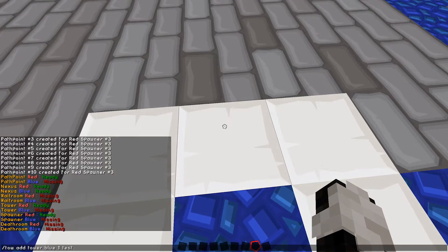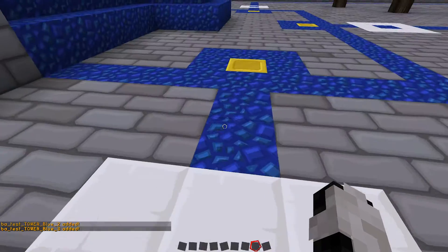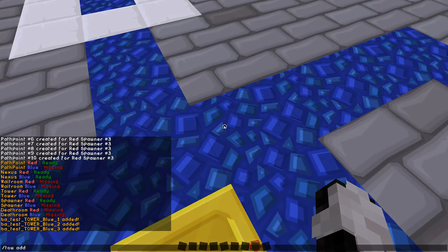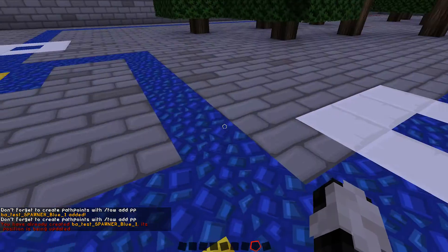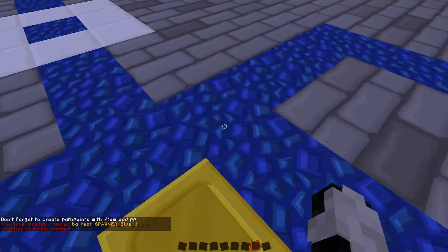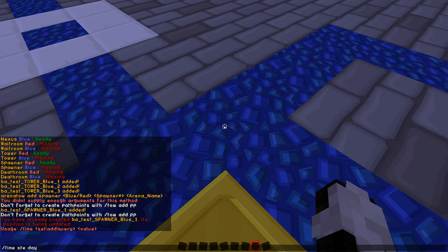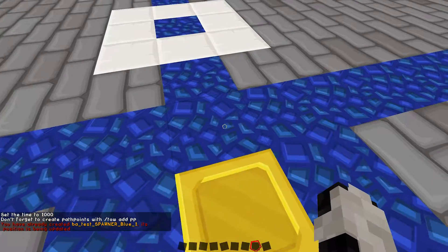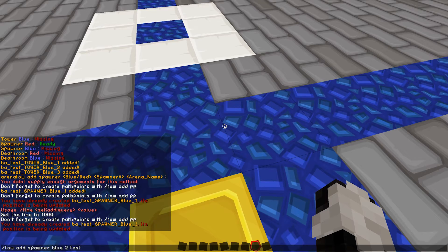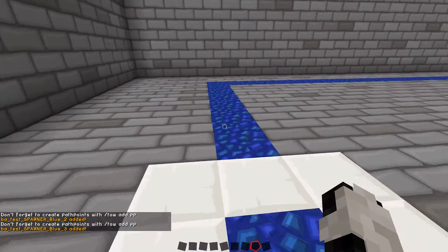Now we're going to add the spawners for blue: one test, two test. Note that if you type the same command twice on accident, it just moves the position — that's the only thing that changes. So I'm going to move it back to the original position, and then over here I'll put the second one and then the third one. Then I will add the path points for blue quickly as well.